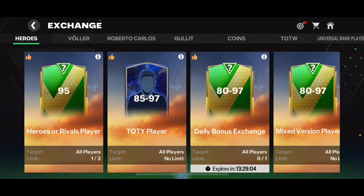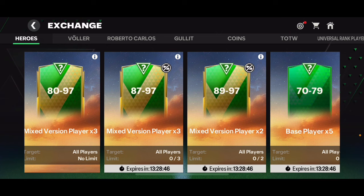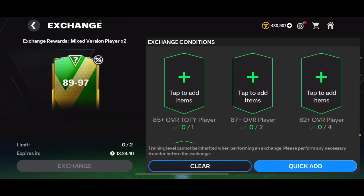EA should bring out coin exchanges for untradable cards as well. Right now you can get some coins from untradable cards but it's a lot less than what you'd get with tradable cards. You could buy the tradable version from the market and make a couple of million coins from 93-94 overall cards, but it's just not great. I think you should not do any of these untradable exchanges right now — save your players and resources, and don't buy players from the market just to open these packs for untradable cards.